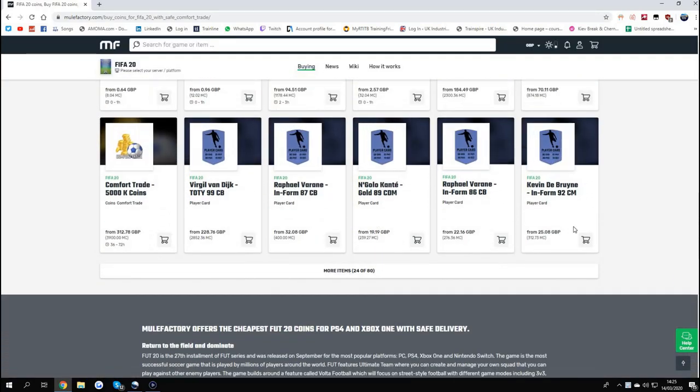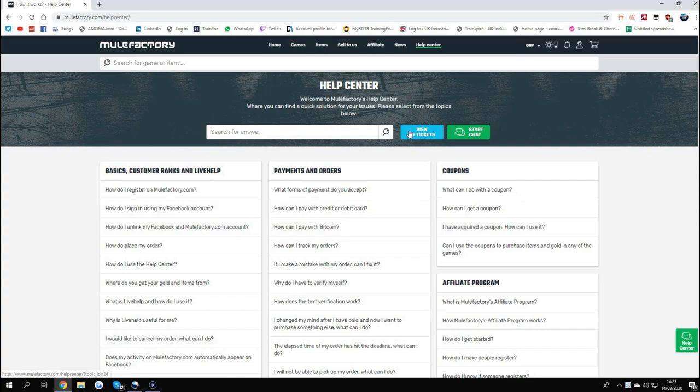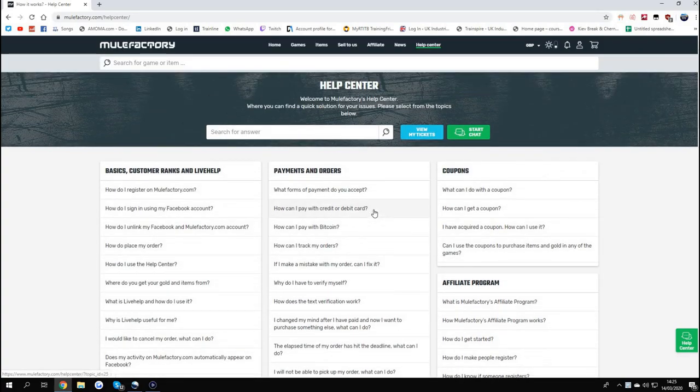They do lots of different prices of coins — a million, a hundred K, whatever you want. And all the players like De Bruyne in form, all the team of the year, stuff like that. And also guys, you do have a 24/7 support service where you can look at your tickets that you bought, there's a chat option and loads of different questions and answers, so you'll have no problems at all. Check out MuleFactory and use Owen FIFA at checkout.